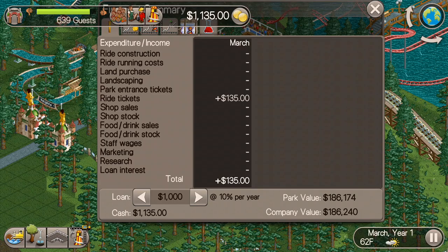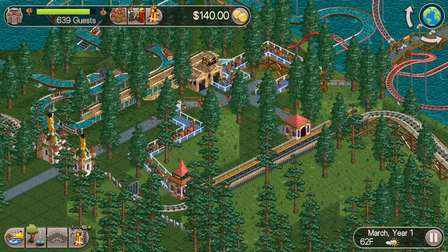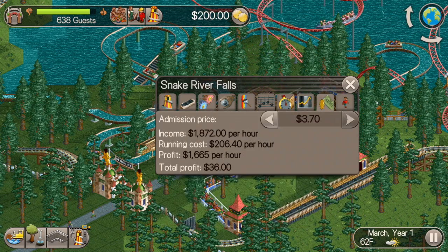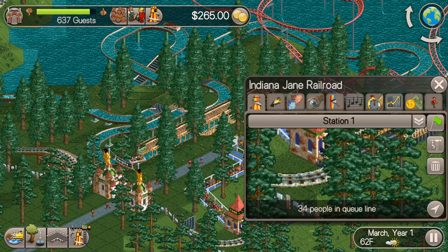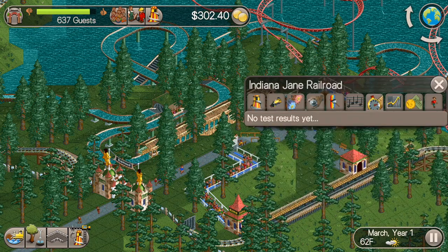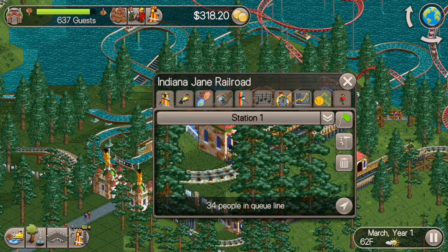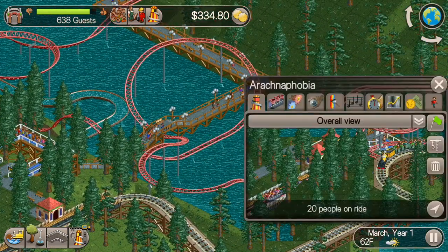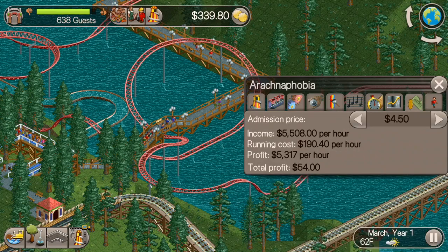And more valuable. So you can see our current park value is $186,000 over three years. We've got to get that thing up to $300,000, which is actually a harder task than you might think. First order of business, we've got to go through here and increase the prices of all the roller coasters because they're a little bit low-balling actually.